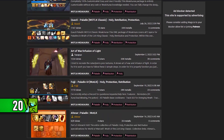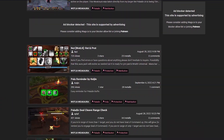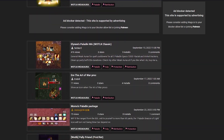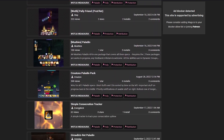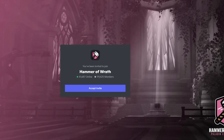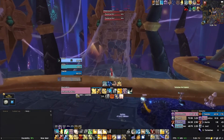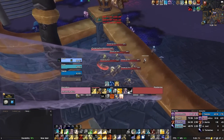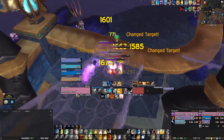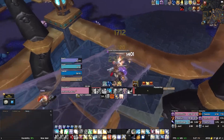I'd also recommend getting WeakAuras to remind you to buff yourself while levelling, because it's easy to forget simple things like rebuffing yourself with Blessing of Might. I'll link some great WeakAuras credited to the Paladin Discord — they are more geared toward raiding, but it's good to get them installed now and get used to them, as they provide spell reminders, buff reminders, and proc tracking.